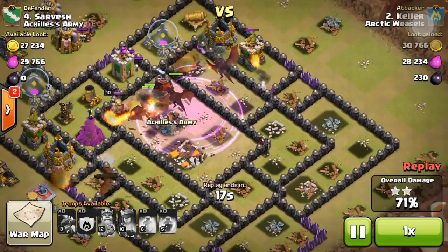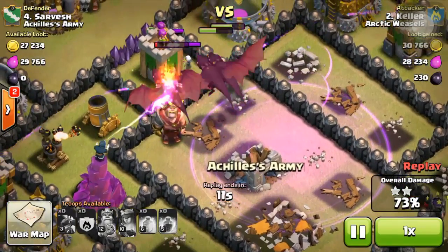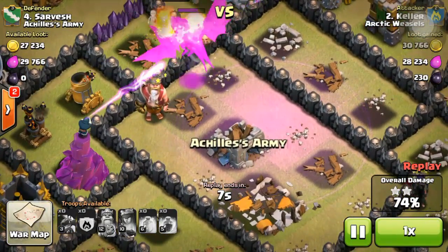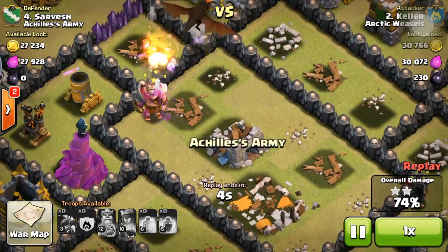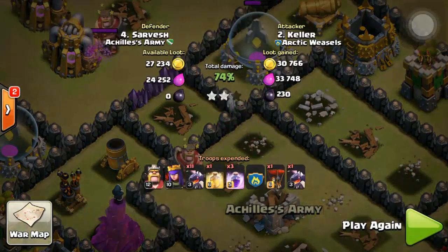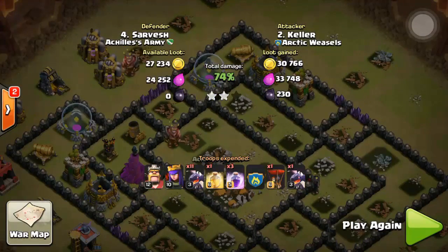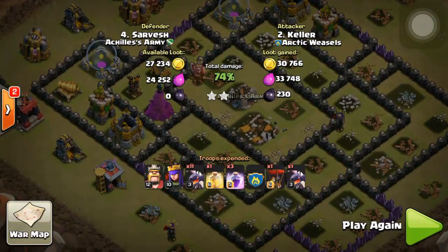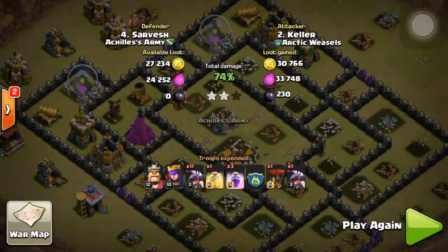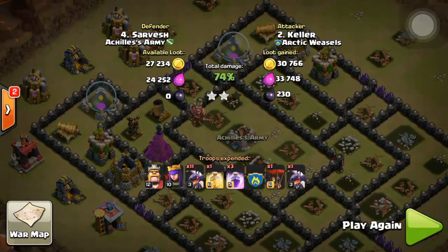Notice what happens here — the dragons focus on the king rather than the other defenses. It's a good strategy to always keep your heroes, skeleton traps, and queen in the core around the teslas, because that will definitely distract the opponent's troops and help save your defense. The result: 74% and two stars from their second attacking my fourth. That's actually a pretty good defense, considering I'm a new Town Hall 9 with low-level defenses. Overall a good defense — let me know in the comments what you think!